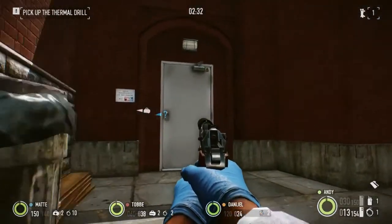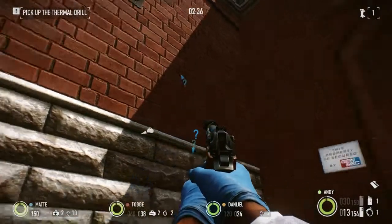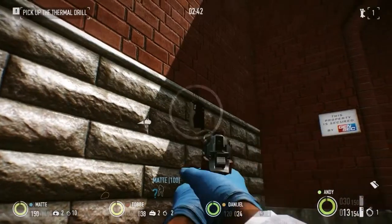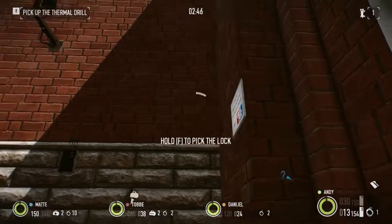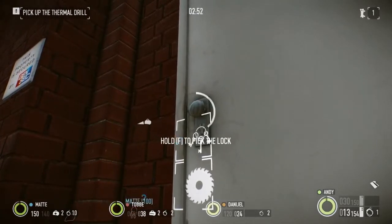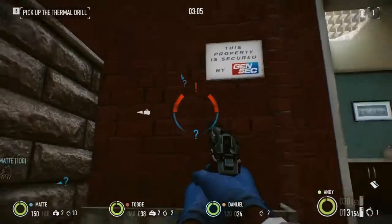Here's the door — I'm gonna pick it. But there's a camera there, and I'm playing as a ghost so I have an ECM jammer. The ECM jammer will jam the camera for a brief moment, so I'm gonna put it right there. Okay, we're still good. The camera is back online — I'm still fine.